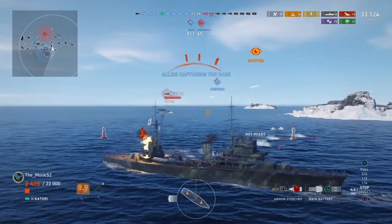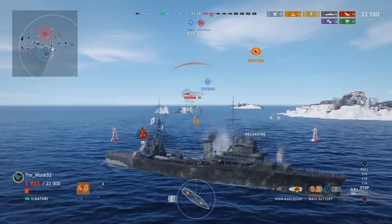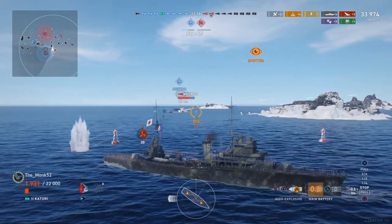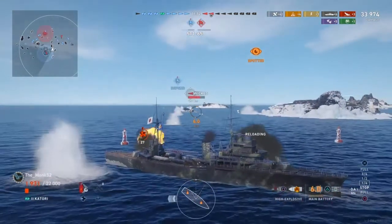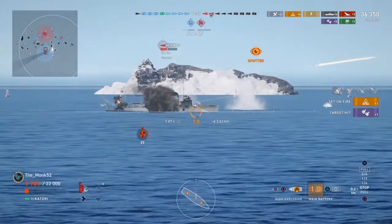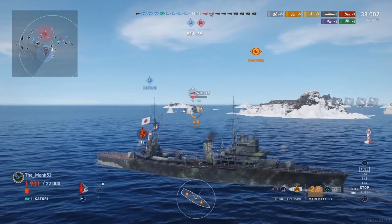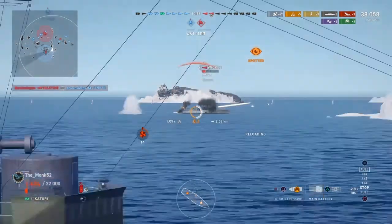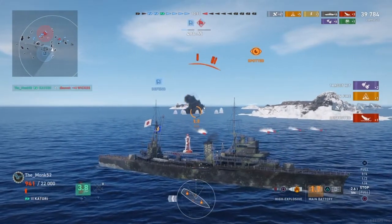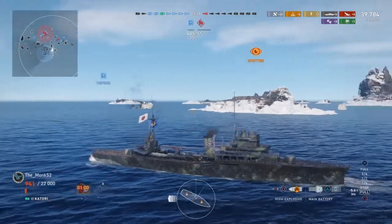That fire from earlier could have been from my secondaries or from the HE shell. I shoot AP, do a little bit of damage, then switch to high explosive and do a lot more damage — that's the difference. Use the right ammunition type and you can see the result. If you continue shooting high explosive, set targets on fire — more penetrations equals more damage. I survived that battle with 941 health because I switched ammunition type. If I kept shooting AP, I don't think I would have lasted much longer.